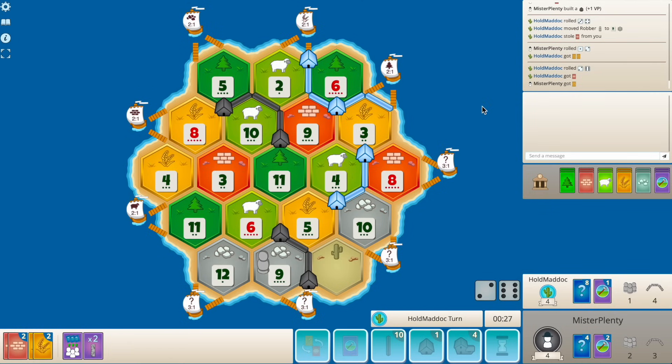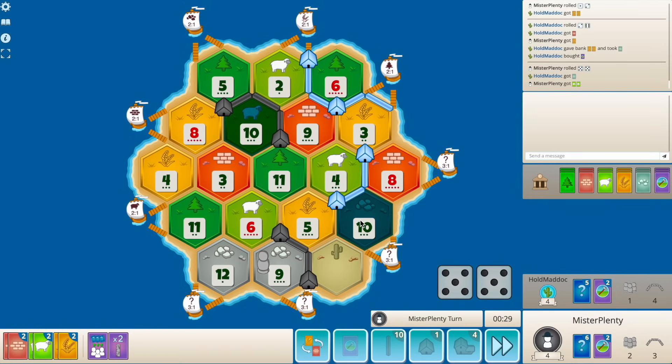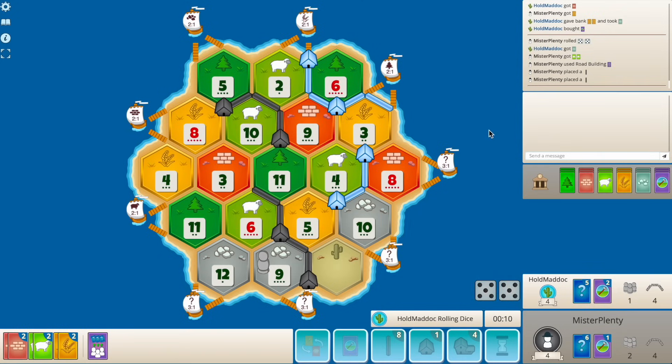I don't even know what I'd want to mono early - he's got a pretty weak setup. Potentially the ten, I don't know. Let's use this road builder - let's cut him off from any of this stuff because he could also have a road builder himself. Now this whole side of the board is just mine - going to make life difficult for him. He rolls a seven, which is actually really good for me because it takes it off the nine.